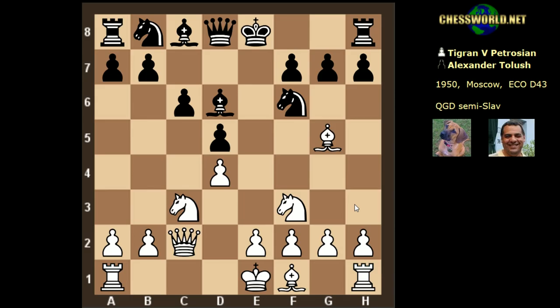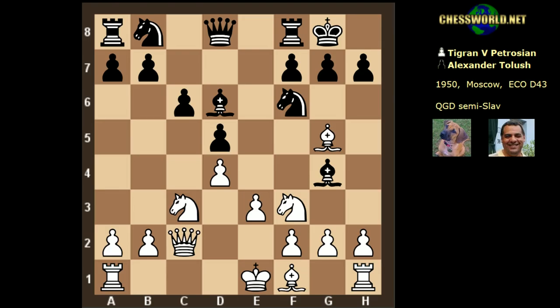After Bishop g5, black just castled. Then e3. Usually here Knight bd7 contests the e5 square firmly, but in this game the rarer move Bishop g4 is played. White replies energetically, making use of the fact black hasn't secured e5 — white plays Knight e5 immediately, threatening Knight takes g4 of course, or Bishop takes then Knight takes g4. The bishop is being victimized.